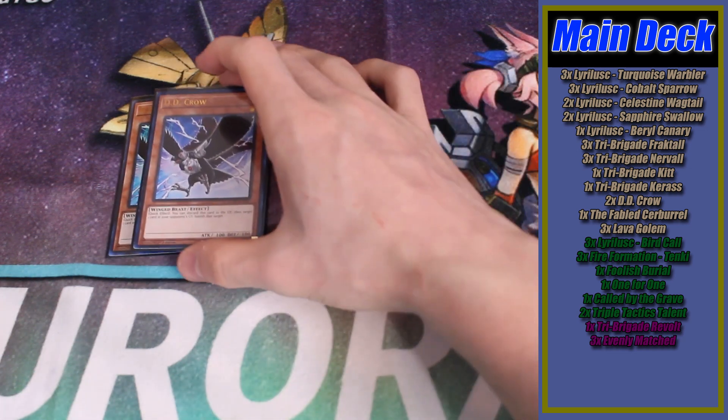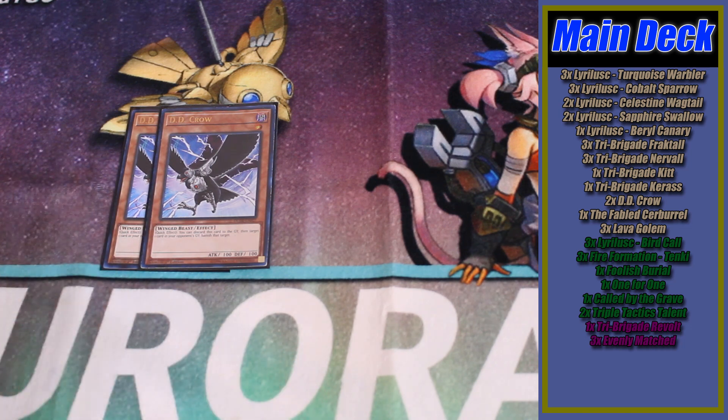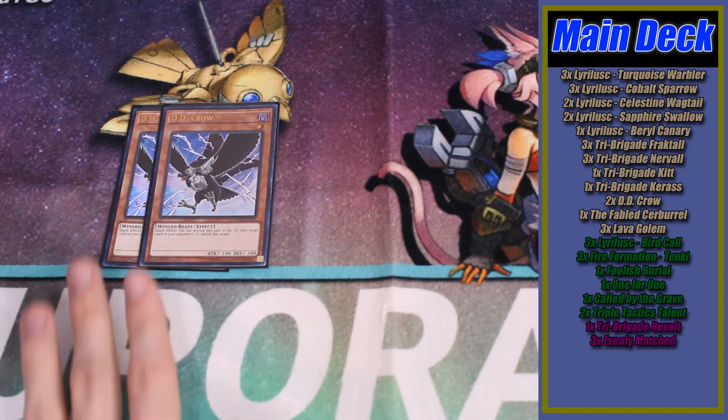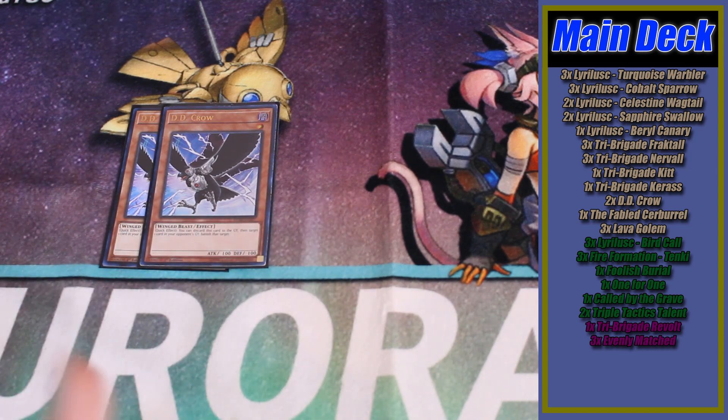Another thing that's been slightly tweaked in terms of ratios is two copies of DD Crow. During Tier format and for the longest time I was playing three copies because it is still a really good hand trap, but against decks like Castra and Spright now that Elf is gone, DD Crow isn't very fantastic. It's still a really good hand trap but searchable. I kept it at two instead of three because not only is it a hand trap that isn't a once per turn, it's also a Level 1 Winged Beast — you can normal summon it or summon it off Sapphire to get free rank one fodder, which is good for poking for game with Assembled or going for Recital Starling plays. Depending on your local scene you can absolutely tweak this ratio.